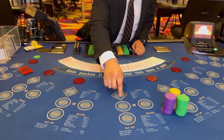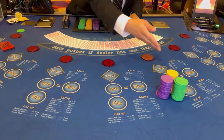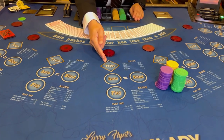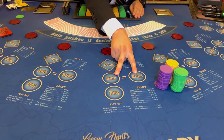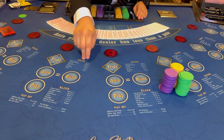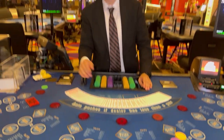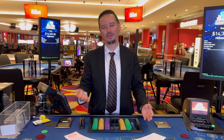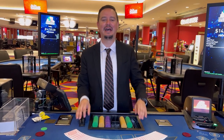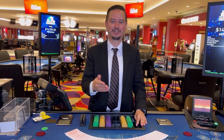If you look in front of me, we have four different betting circles in each seat. The first one is the trips, which is a bonus wager. The ante and the blind are both mandatory wagers that must equal each other. The play goes as follows: three to four times before the flop, two times after the flop, and one time after the turn and the river, which occur simultaneously.